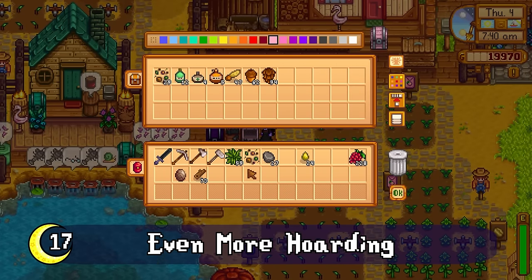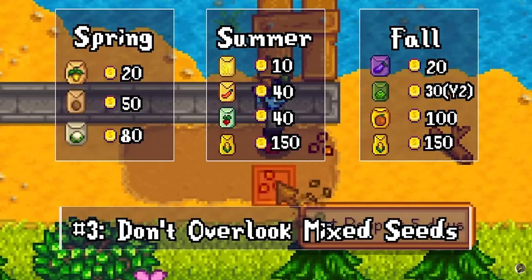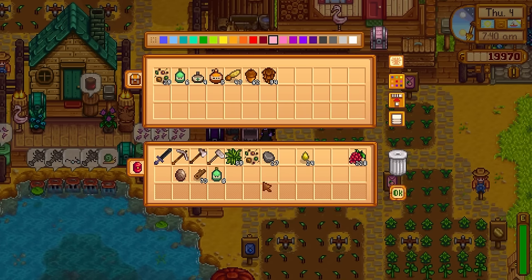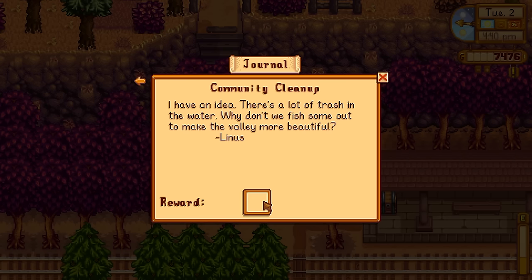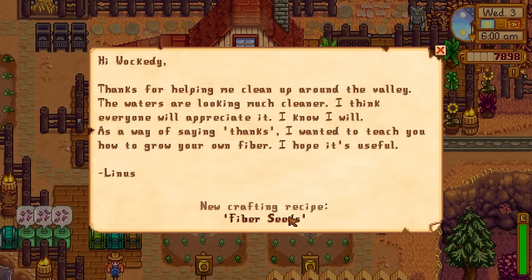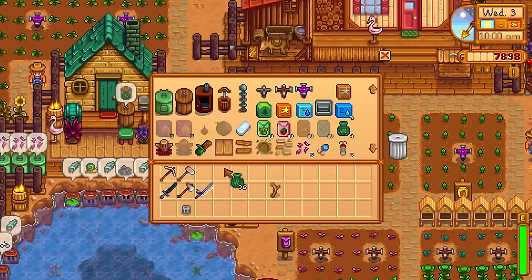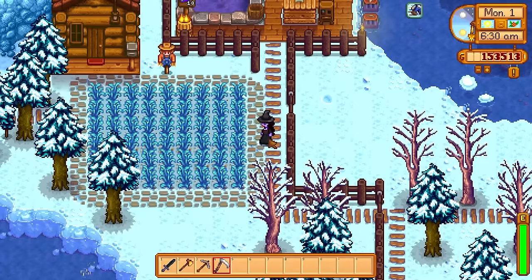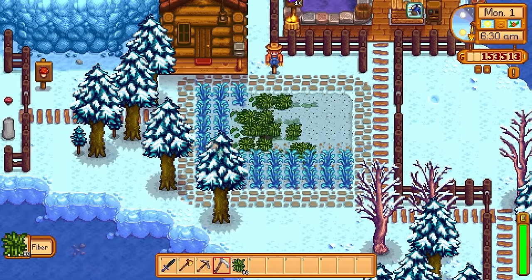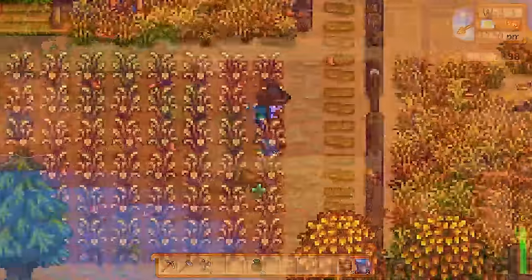Another great reason to save your mix seeds rather than tossing them or planting right away: one of the special order board rewards for helping Linus is the recipe for fiber seeds. If you love making tree fertilizer and wild bait, you'll need a lot of fiber, and this crop is super helpful. It takes mixed seeds to craft, so stocking up helps. Fiber seeds don't need watering and can grow in every season. They're also great placeholders for tilled spots when seasons change, keeping your fertilizer or retaining soil in the ground.